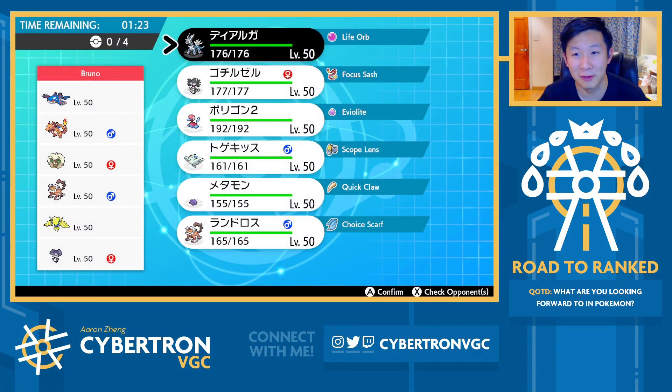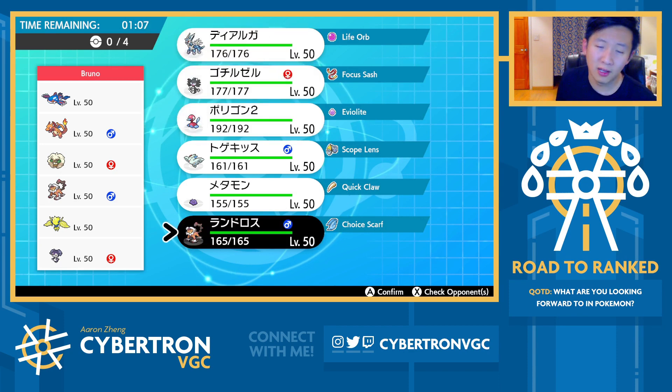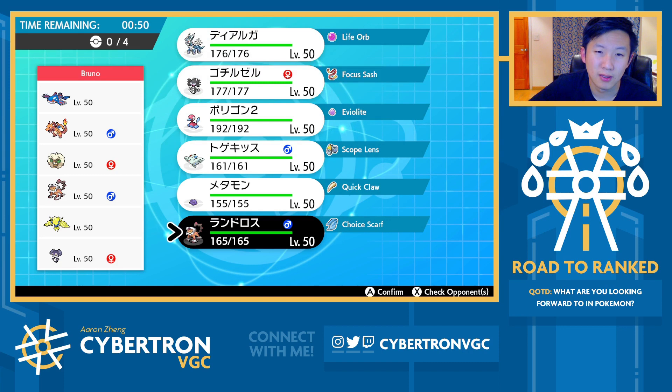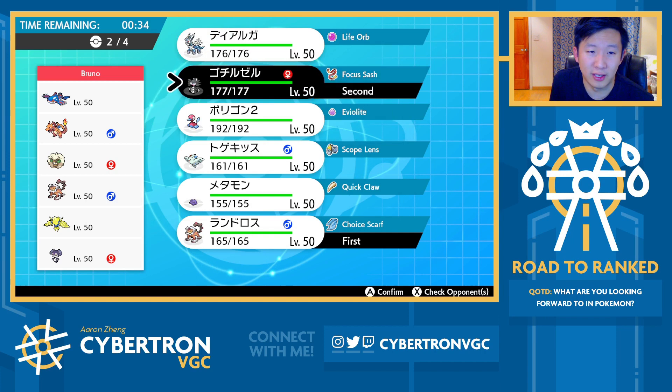Alright, third game of the day. I was honestly expecting another Calyrex Shadow Rider, but this one is Kyogre — but they've got Whimsicott and Charizard, so I'd be very shocked if Charizard did not have Sunny Day. Another really fast-paced team here. Porygon-2 has been really interesting. Against Sun combos, as you may remember from our first game with this team, Landorus has Stone Edge which can one-shot Dynamax Charizard. So I could go with Gothitelle plus Landorus.